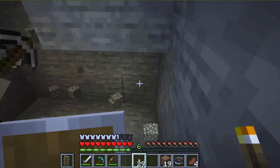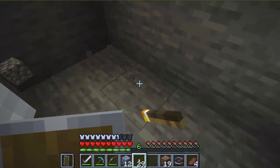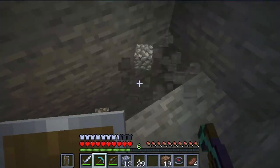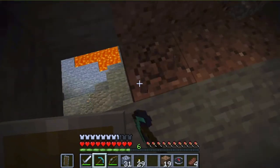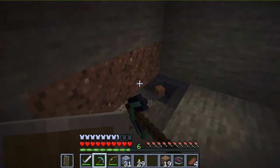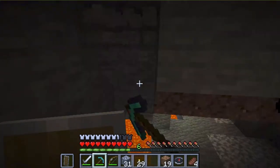A gold pickaxe has low durability, so people don't use it. Diamond is the best overall. I'm gonna keep going. I hear some skeletons, so we might be near a mine shaft. Oh, I found some lava! Lava means diamond! Yeah, well we found a cave system down here so let's just go down.